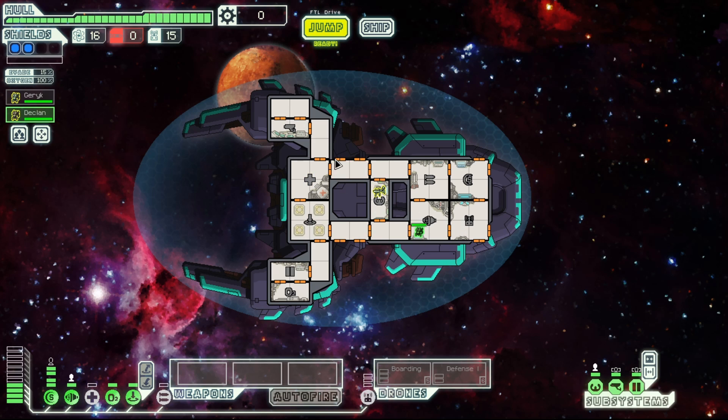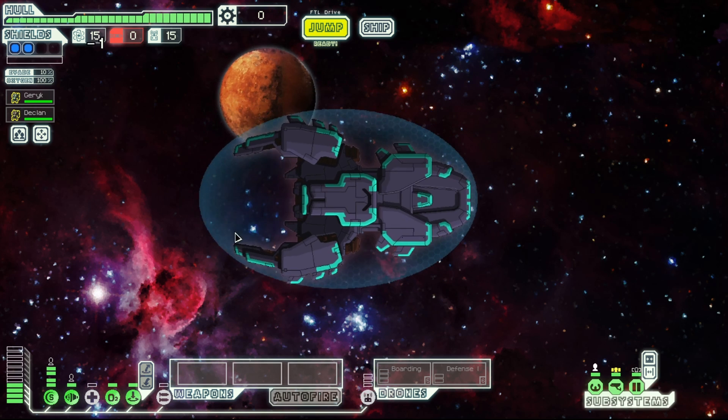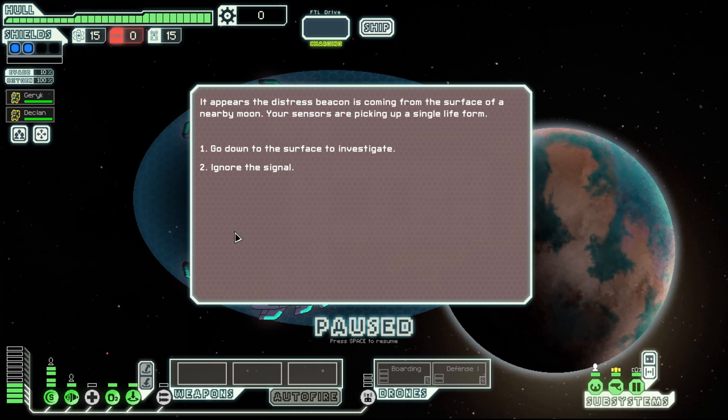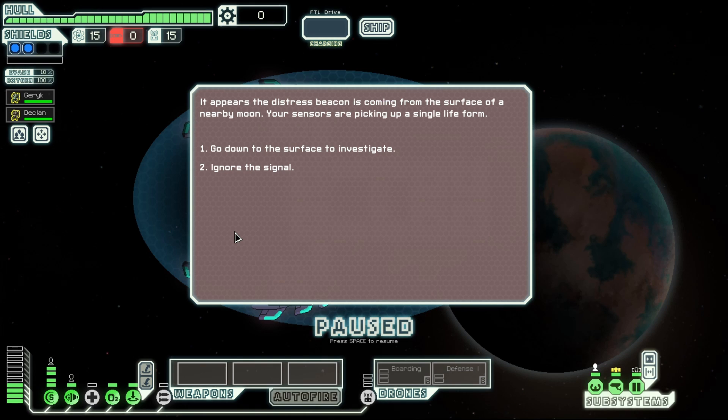Let's jump into it. We have Garrick and Declan. I'm going to send one of my crew members into the sensors room so I can see what's happening aboard the enemy ship while the text event is still being processed, then we'll decide what we do from there. I might allow myself to pause on the text event — so if there's a ship I'd hit space to pause it, and once I unpause during combat I can't pause again. I haven't decided fully since I haven't tried this before.